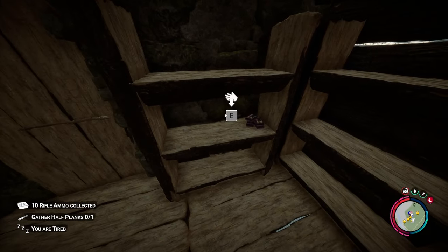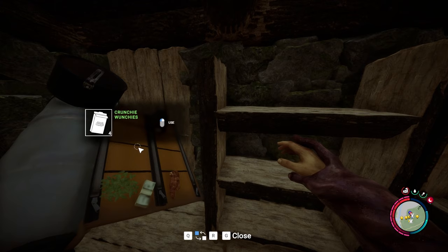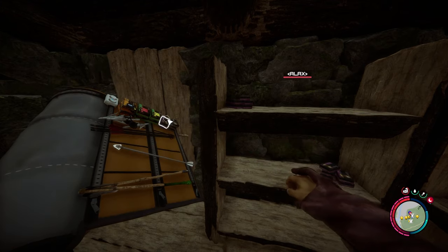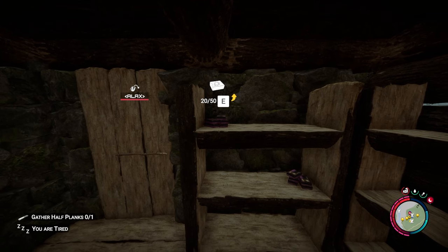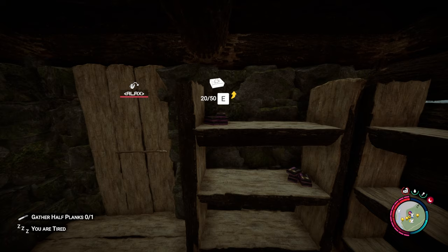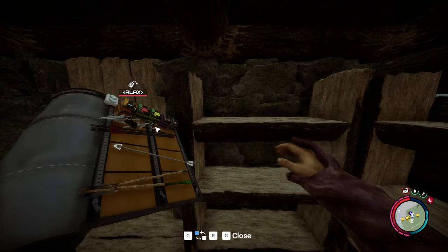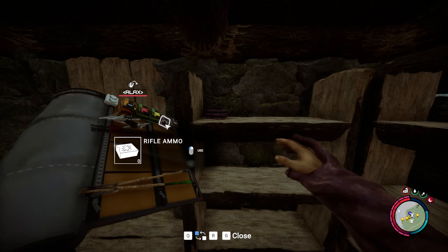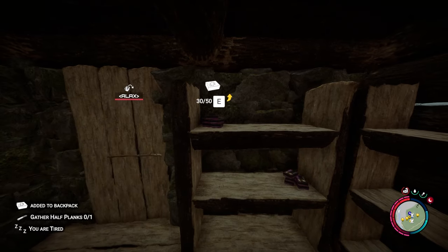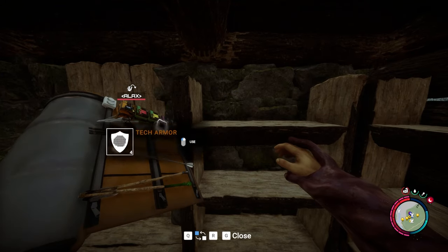Grab 10 or 60, it doesn't matter, and do the same thing: one, two. The second box shows 0, but on the shelf it will be 20, so grab it again and repeat — one, two, three. The zero box becomes 30 boxes. Then do it again.